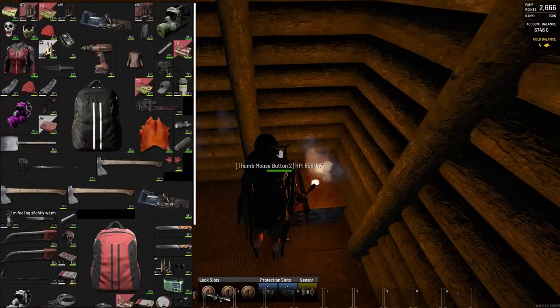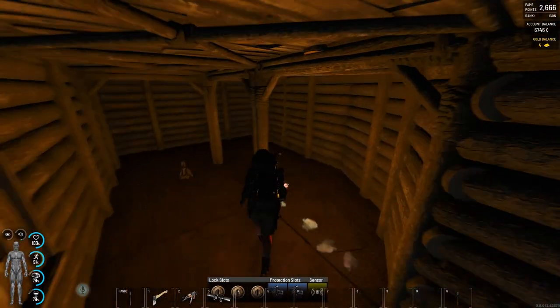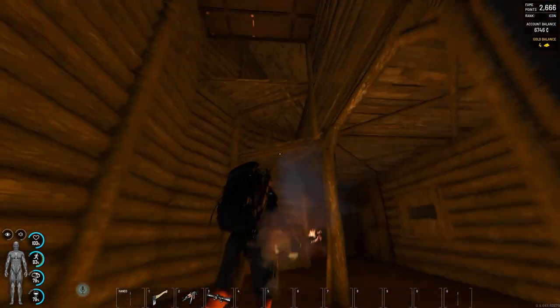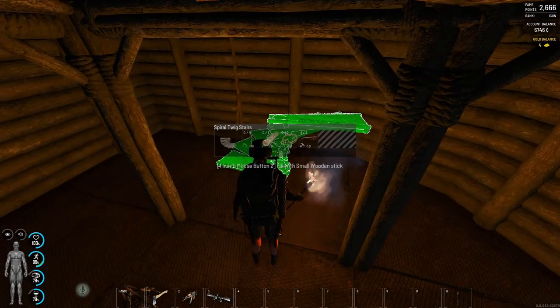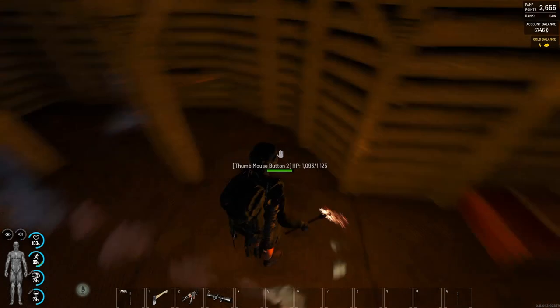I have some chests for selling and some leftover materials. And this is another trick — the loot is stored on top of there. Let's go for more materials.